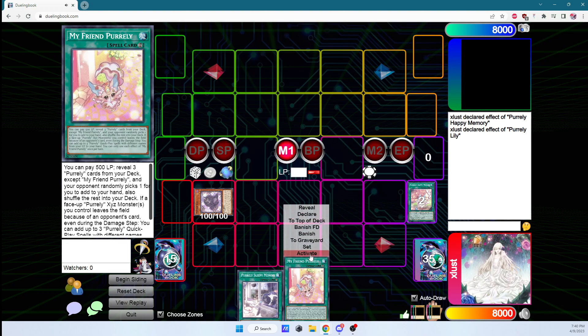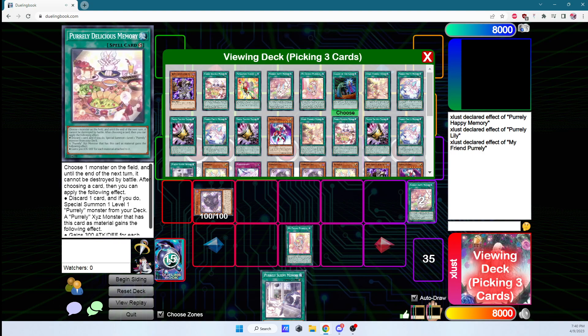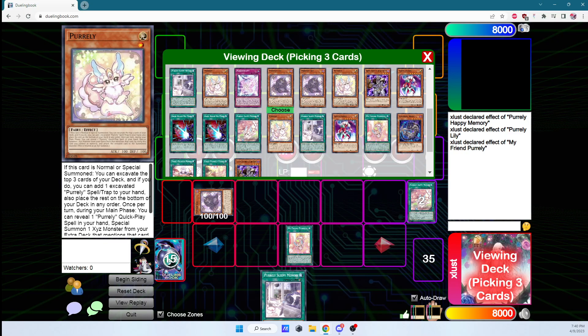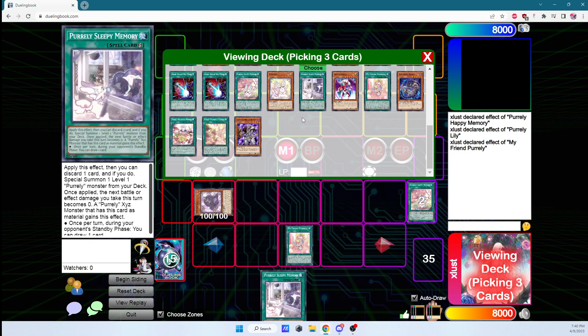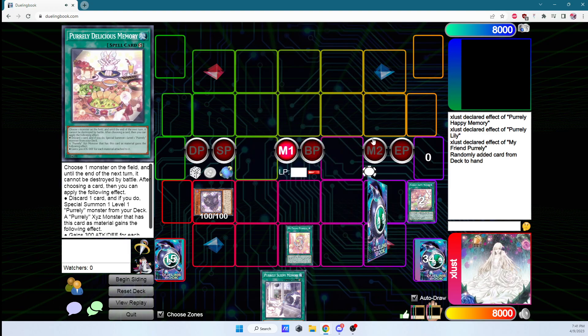Now we go standby into main phase. We activate My Friend Purely — it's an Engraved Arabis effect, so we can activate that. Here we have to search three copies of Purely Delicious Memory. If you started with Delicious you don't have to search it, but if you don't start with it you have to reveal three copies, because the next card we're going into requires Delicious to be material. So we choose all three Delicious and add them to hand.